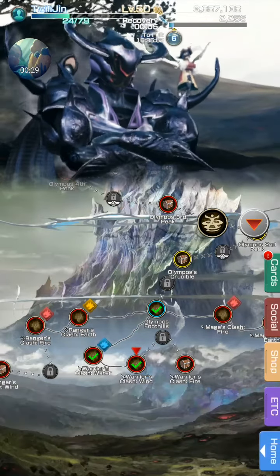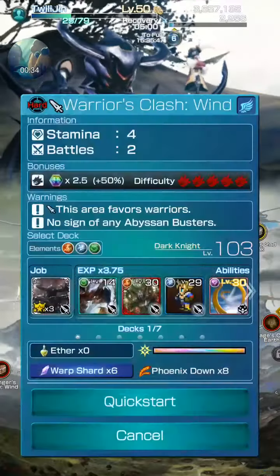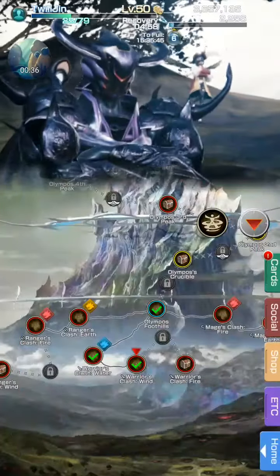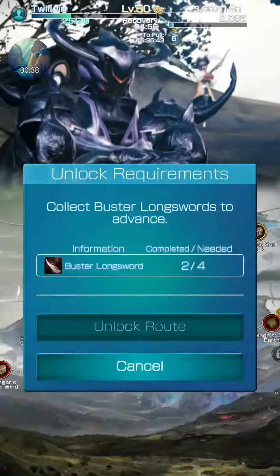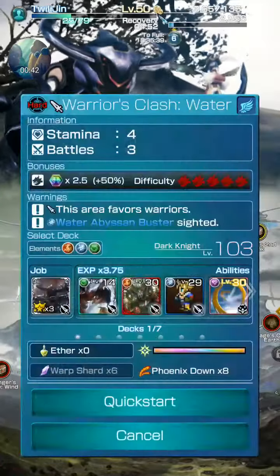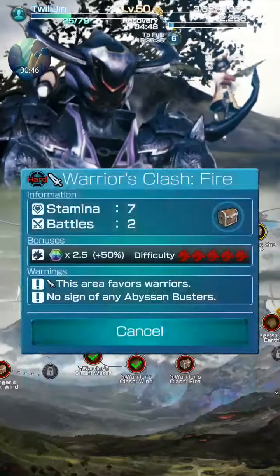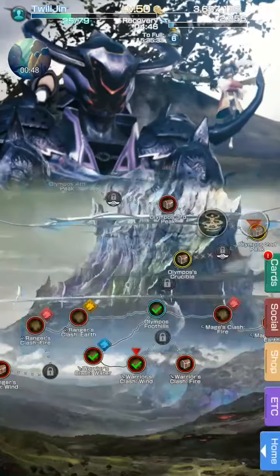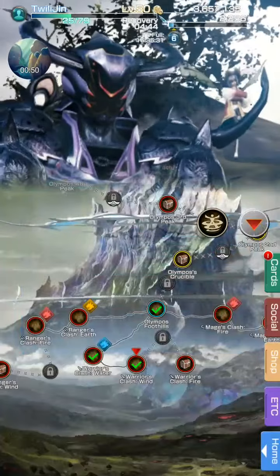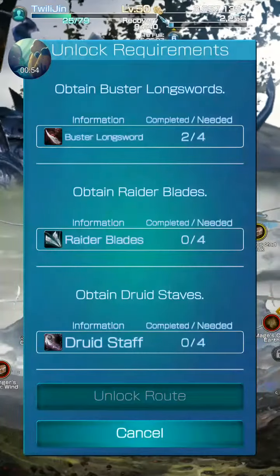So I begin with the warrior's path. You will go to this stage and then to this stage. You need to get four swords, so you'll fight these four times, and then you will be able to unlock the route and get the warrior's crash fire.